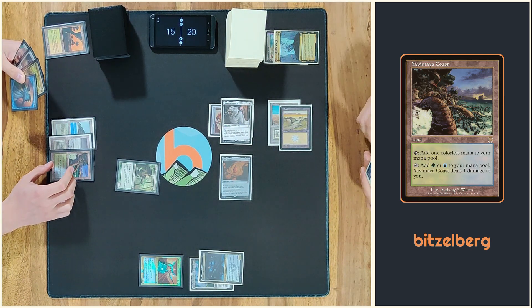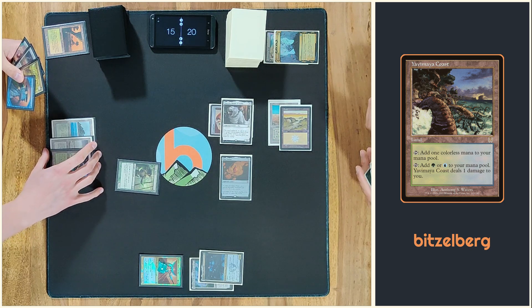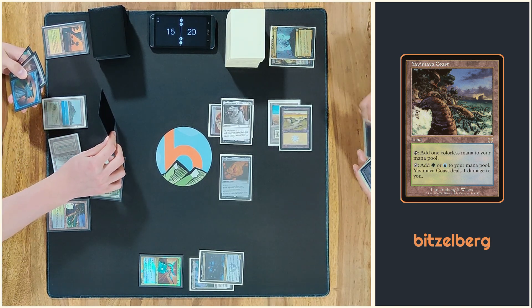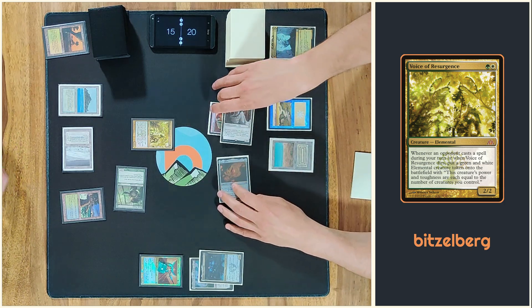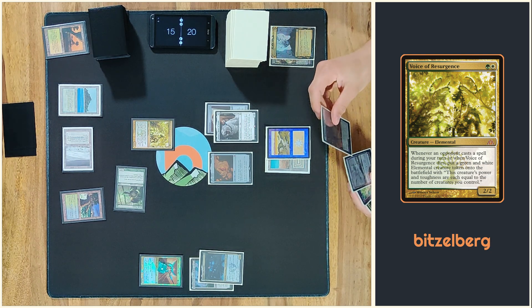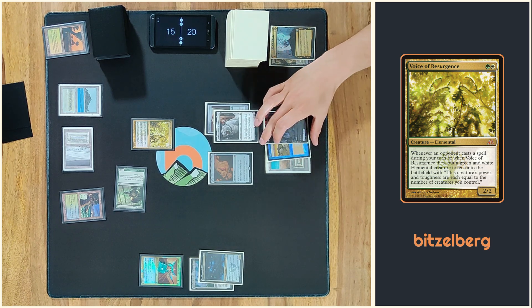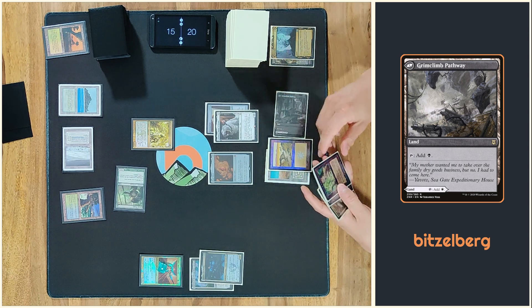Play Yavimaya Coast. Play the Voice of Resurgence — that's a good one. And pass. Drawing a card. Play a green climb pathway. Okay, the bank pass is yours.